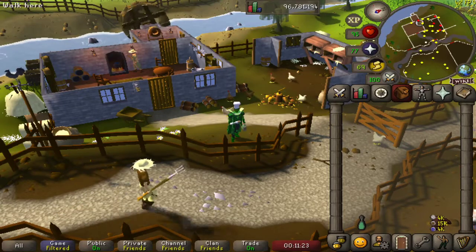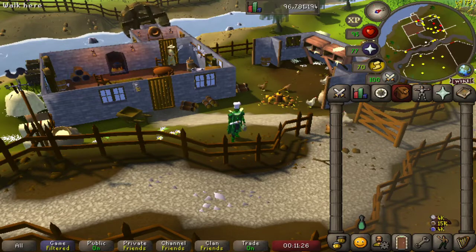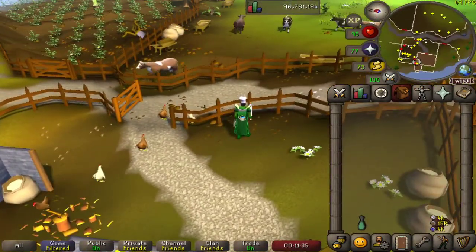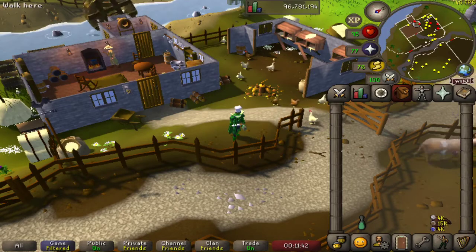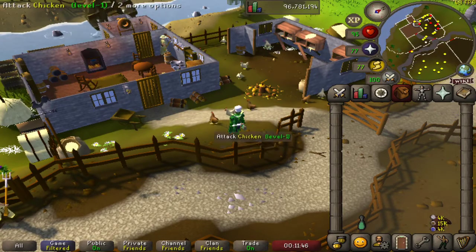Hello and welcome to episode 5 of Cooking Every Food in the Game. Today we are across the road from where we started our journey in Lumbridge Cow Pen. Today we are in Lumbridge Chicken Pen and we will be diving into some avian delights. So let's get straight to it.